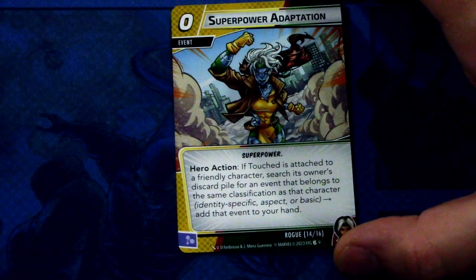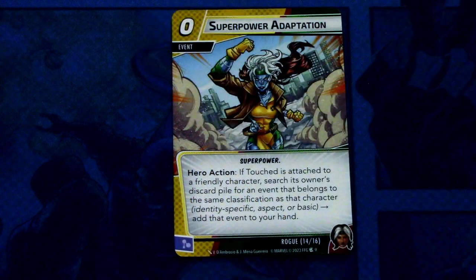Next up we have Superpower Adaptation. It's a zero-cost event and there are three copies in the deck. It is a zero-cost event with the Superpower trait. Hero action: if Touch is attached to a friendly character, search its owner's discard pile for an event that belongs to the same classification as the character's identity — specific aspect or basic — and add that event to your hand. This can be committed as a mental resource. So this is like the opposite of Bulletproof Bell — when you attach Touch to a friendly character, you get really strong benefits. That is all of the signature set for Rogue.